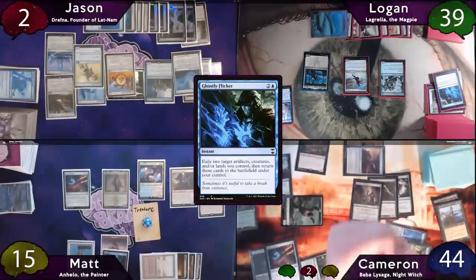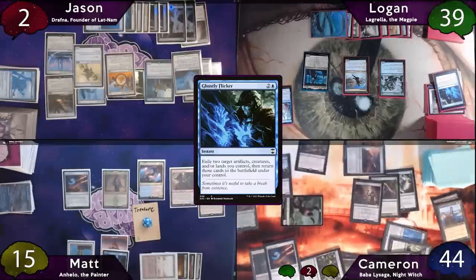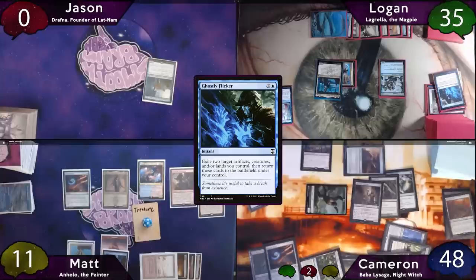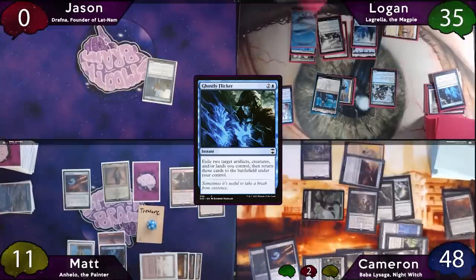Cameron still has another response and activates Baba La Saga, sacrificing Aspect of Mongoose and Dryad Arbor. Zulaport Cutthroat triggers, Cameron draws three, gains three, and everyone else loses three. Unfortunately this kills Jason. Lagrella's trigger then resolves. The turn is now Logan's, and he plays Authority of the Consuls, casts Noble Hierarch, plays a Windswept Heath, casts Rhystic Study, then moves to his end step and blinks Lagrella with Thassa.